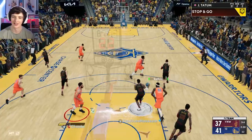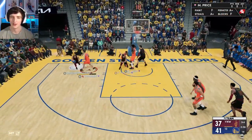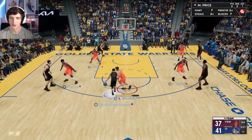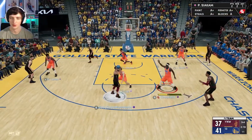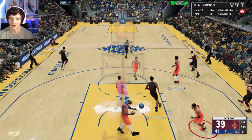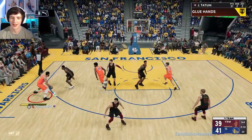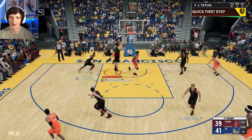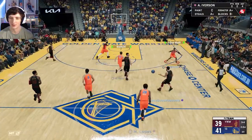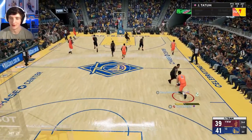You can see that back-scratcher dunk does get blocked quite a bit — it's one you have to look out for. His free throw is also a bit iffy sometimes, it's a slower one. Another back scratcher — probably dumb to take that in traffic. Those sorts of dunks will get blocked. We get another steal here with Tatum.